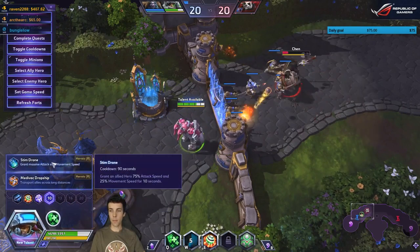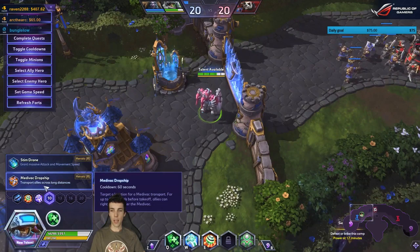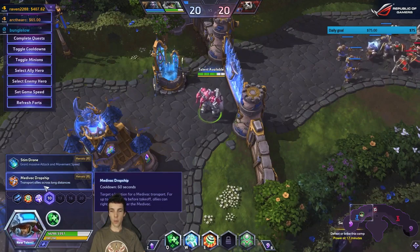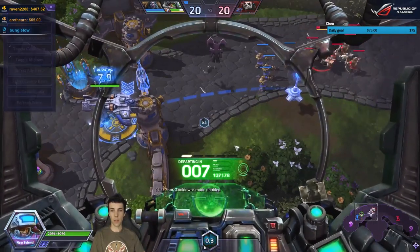Moving on to Stim Drone — pretty much as it was. Medivac is also pretty much as it was. The Medivac HP was lowered to around half and Stim Drone casting time is around half a second instead of one. Medivac can now fly after two seconds instead of four.